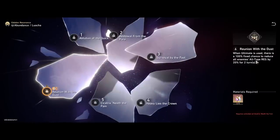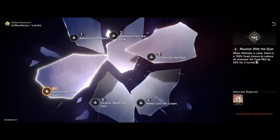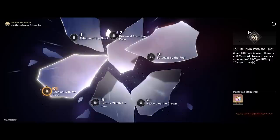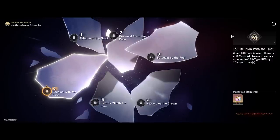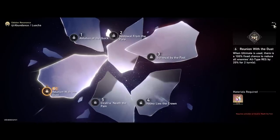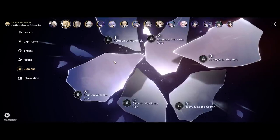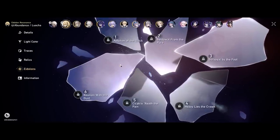At E6, when his ultimate is used, he also becomes a resistance shredder — this unit is absolutely busted at E6. For those watching this far, he's a very solid character — probably near perfect for an Abundance support role, doing offense, sustain, cleansing, debuffing, and buffing all in one.